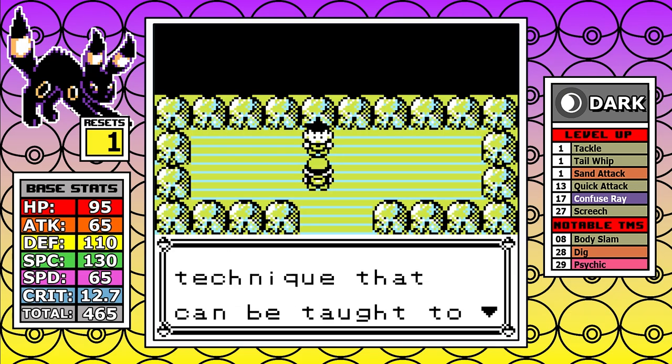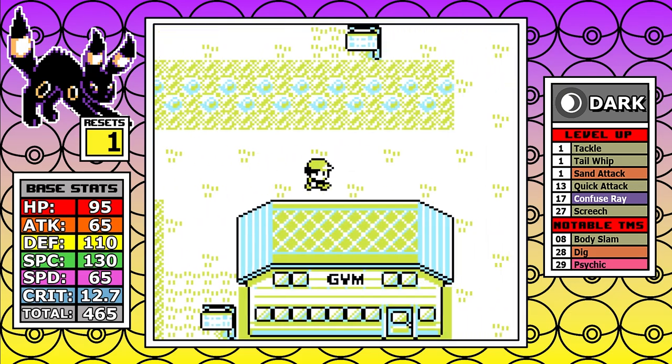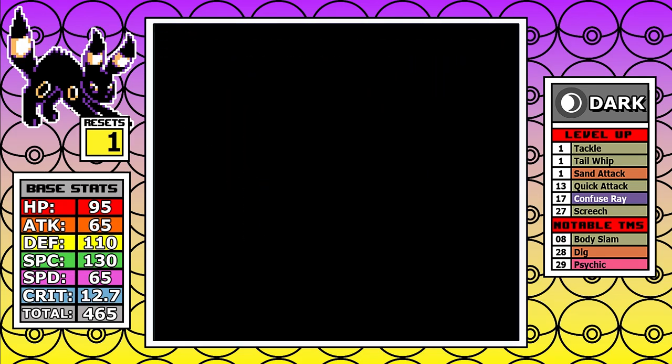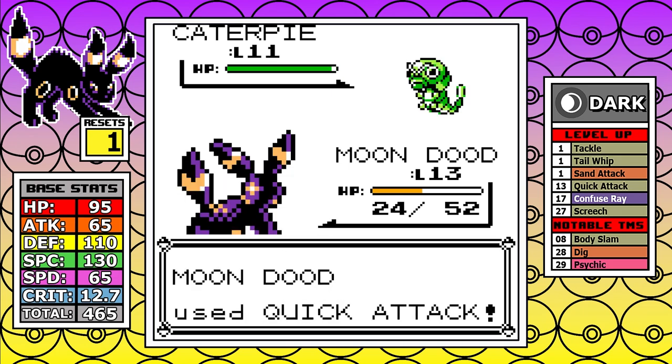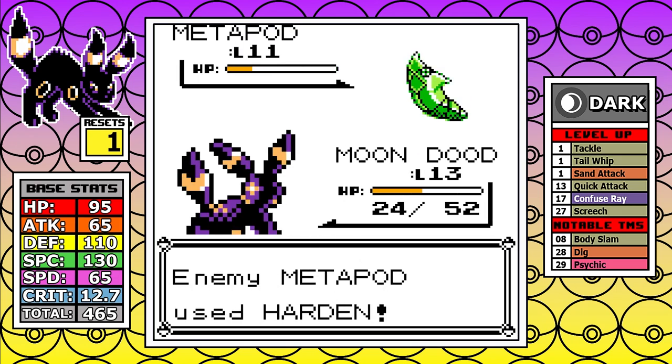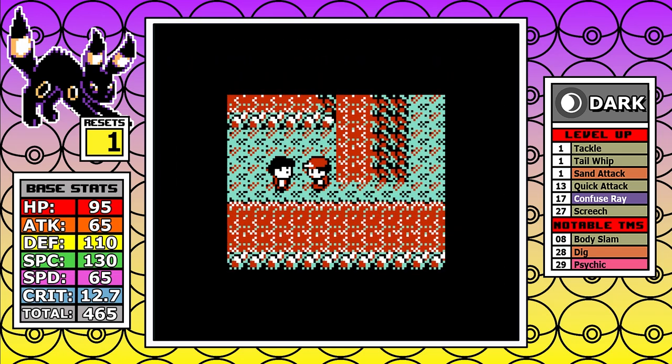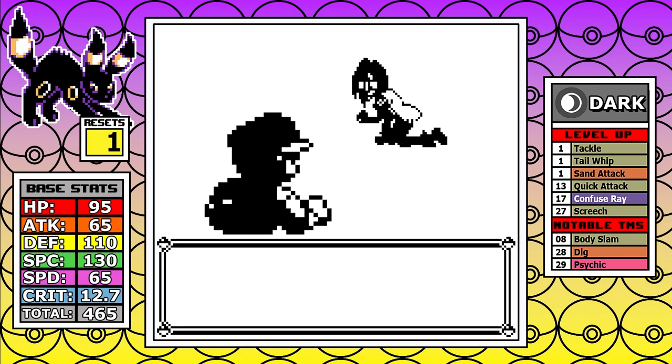Moving forward, there are some problematic parts with the Sanque ROMs, and having only Tackle and Quick Attack at this stage, the idea is to do some extra battles with the goal of hitting level 17 as soon as possible for Confuse Ray. With the new types added in this ROM and the type chart updated, some things you don't normally think about in red and blue do occur.